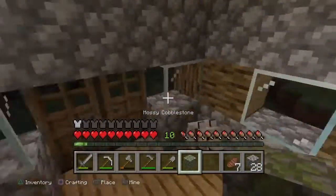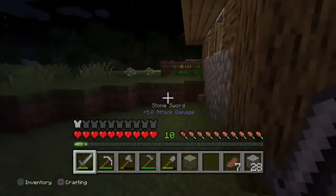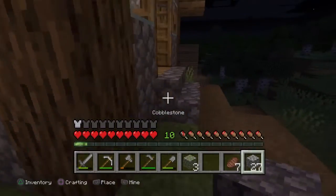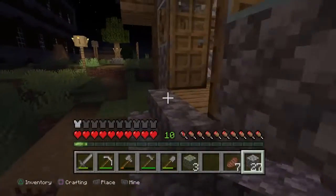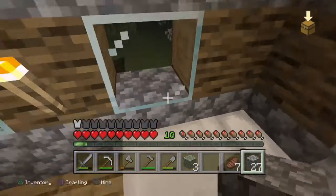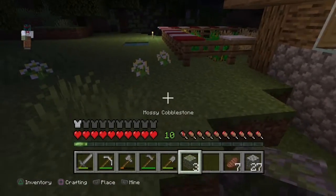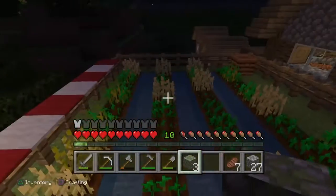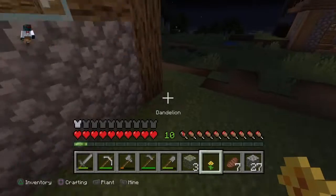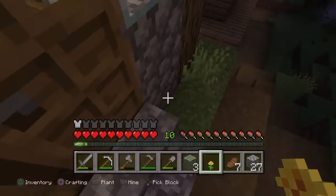Hey guys, welcome back to another video. Today we're gonna be doing episode three of the Minecraft let's play series. We're starting off right where we left off. All I did before is just replace this block and this block and the block you guys can see outside, because they were mossy. Everything's how it was before and let's just try to defeat the Ender Dragon like last time.